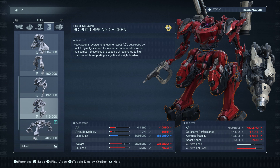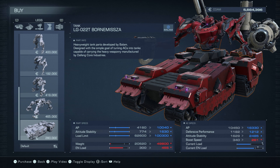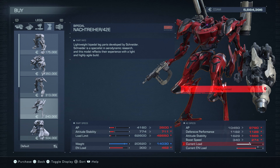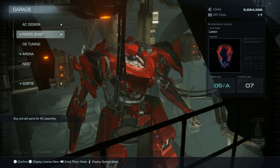There's also a new tetrapod option: the LG-033M Barrel tetrapod legs developed by Balam, designed for a highly mobile AC capable of supporting heavy weaponry. High AP, high attitude stability, high load limit. Boost speed goes way down, but if you're using tetrapods you're all about hovering anyway. If I go back to tetrapods, I'll probably use this. Nothing else new here, so we'll wrap things up. Thanks for watching and I'll see you next time!